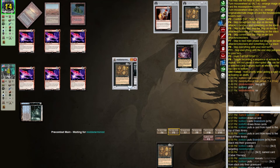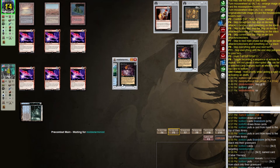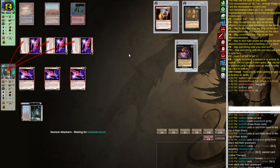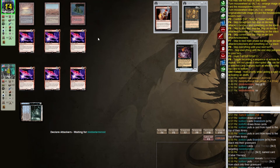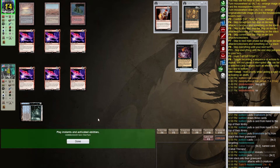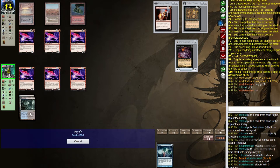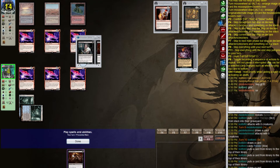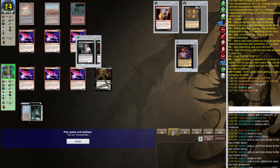If they have two Cabal Therapies they've won. They have one Cabal Therapy in the graveyard and a Buried Alive so they might be able to get back. They try something but I don't think that's correct. Let's Ponder — Death Shadow is a good draw. Let's put down the top two and not shuffle, play Death Shadow, and pass. Next turn we can start beating down with Death Shadow.